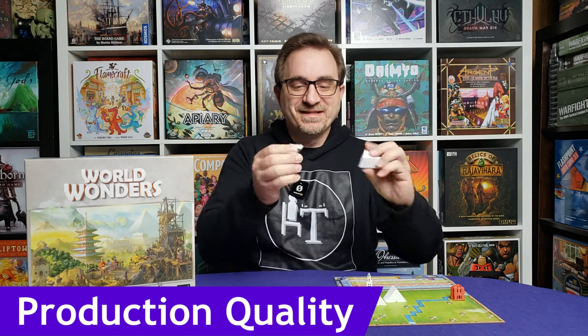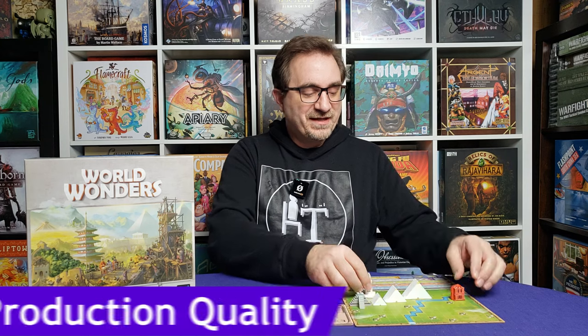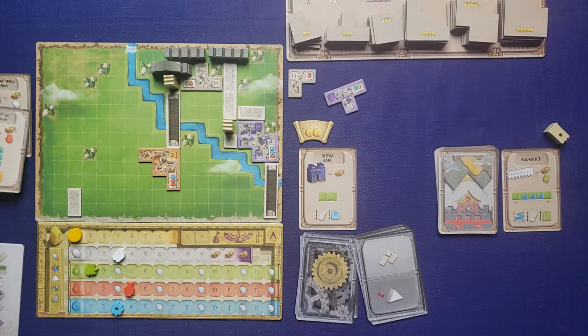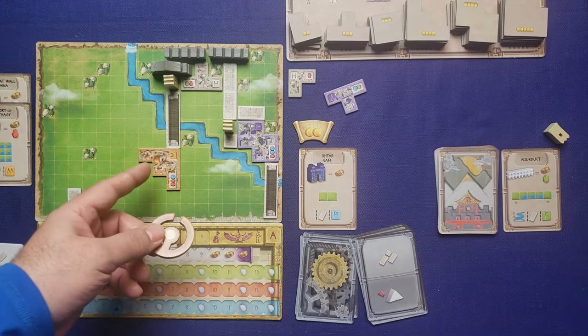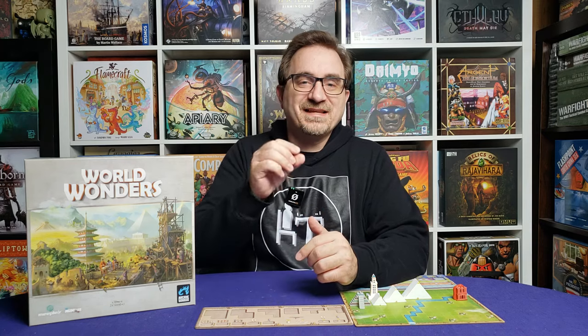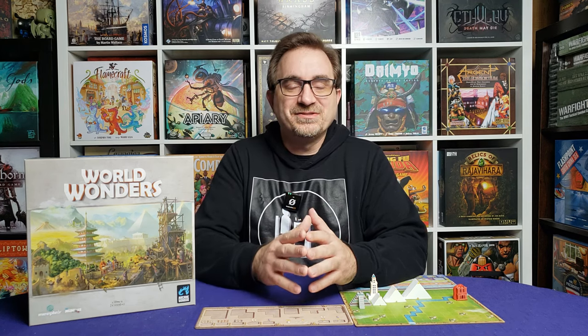Look at these World Wonders — these are big wooden pieces, all different designs. There are about 32 of them, all wooden pieces, and some of them are multiple pieces like the pyramids. It's just fantastic to look at and fantastic to see on the table. The tiles for the game I do wish were just slightly thicker, but that's a small gripe. The rest of it is really well done, well produced.